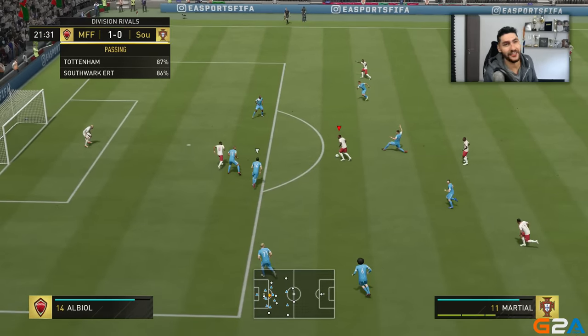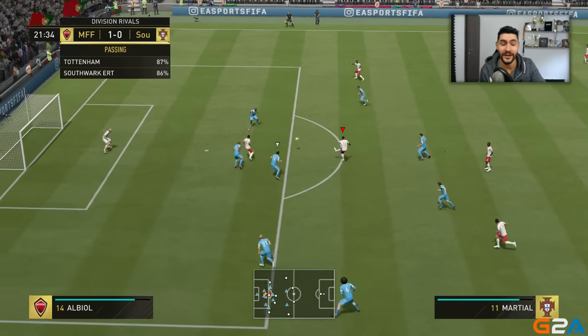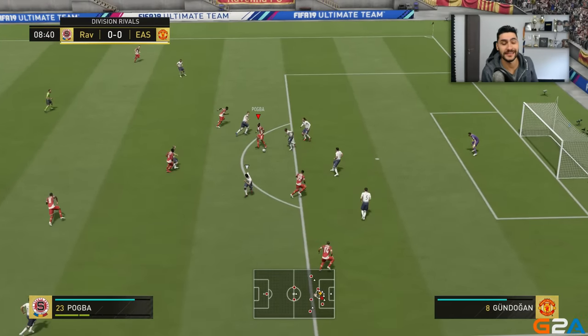Outside finesse shots — I think these are the most overpowered. You can do them from 20 to 25 meters out. All I do while loading the shot button is move the left analog just slightly inside the goal, and instead of missing, it squeezes in without giving the goalkeeper any chance to defend it.